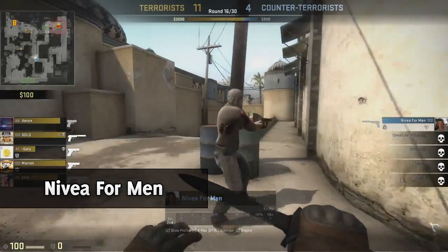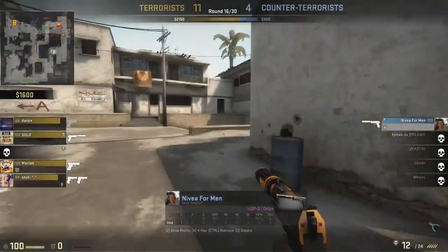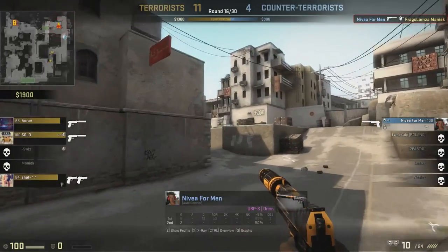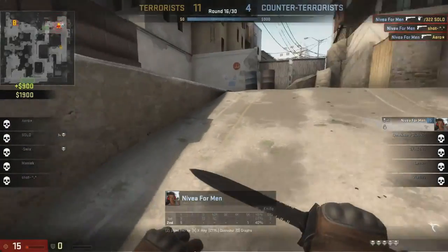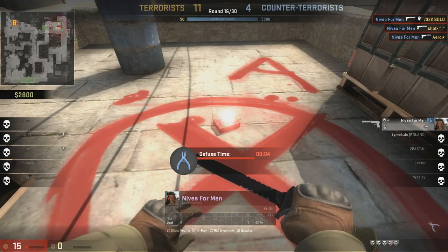Moving on, we have the most underrated map in the world, Dust 2. Nevea starts off by getting a beautiful knife kill and then moves towards Long. As he peeks around the corner, he gets an insane headshot — those reflexes I'm totally jealous of. The bomb has been planted; he moves towards it, gets shot from Long, turns around, puts a couple of bullets down the range and gets a three-piece. That's a 5K and a bomb defuse.